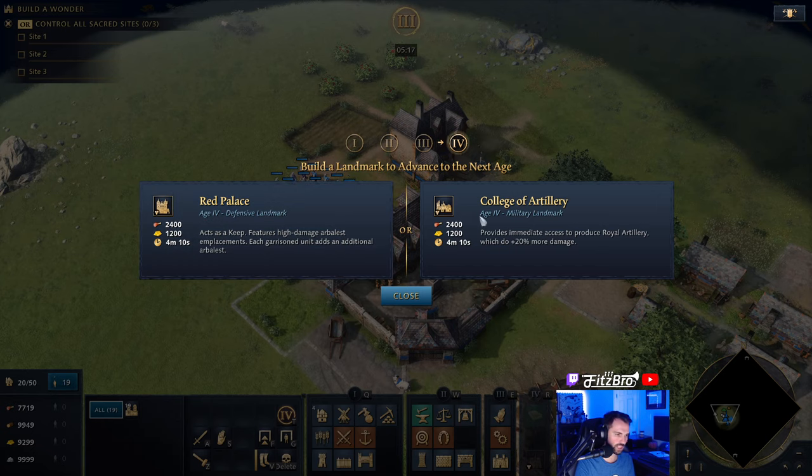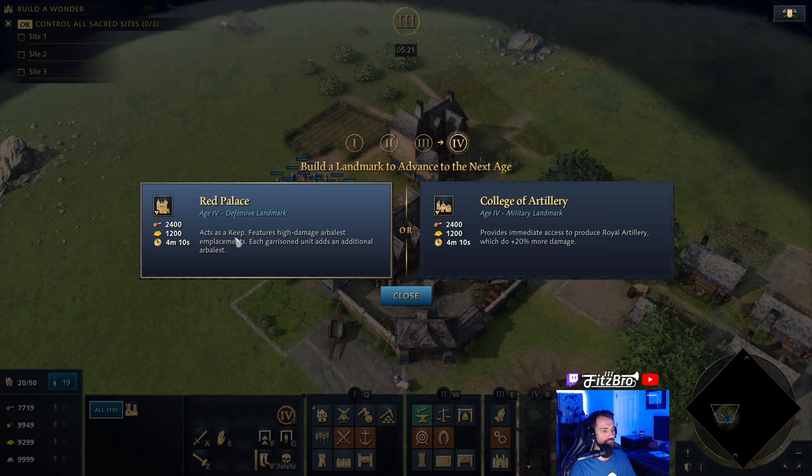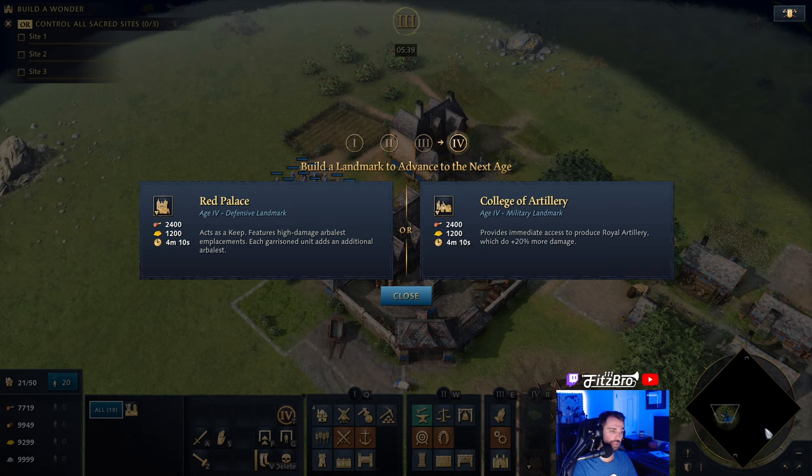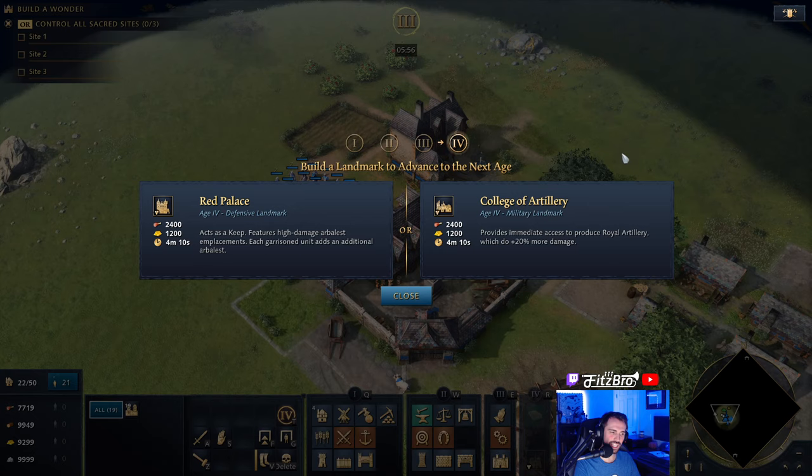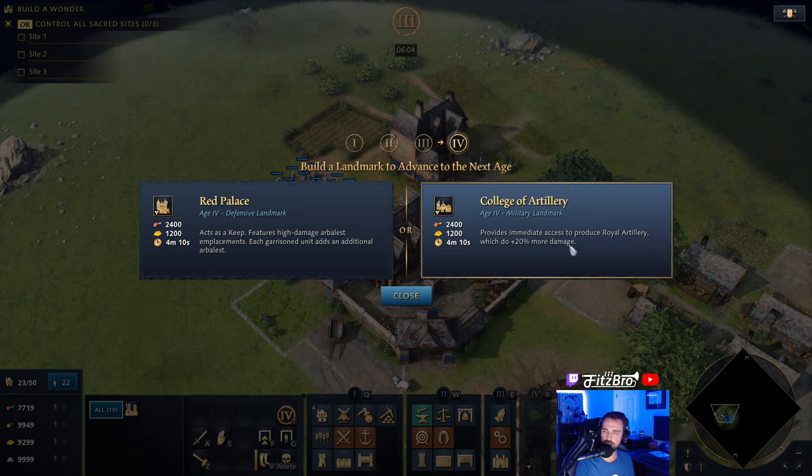For Age 4, you have the Red Palace, which is a defensive landmark acting as a keep with high-damage arbalest emplacements — each garrisoned unit adds an additional arbalest. You might put it on the front line, protect your villagers at home, or place it near a less-guarded town center as a stronger keep that scales as you garrison units inside it. The other option, the College of Artillery, provides immediate access to produce Royal Artillery which does 20% more damage. If you're not in a situation where you really need that keep, I think this is the better option. Having these stronger siege units can really help when you've got 200 pop versus 200 pop and you're trying to break the lines. So I am usually going to lean towards the College of Artillery.